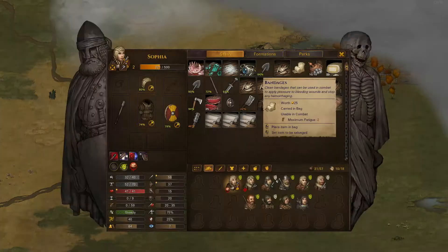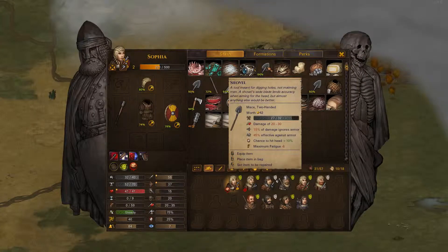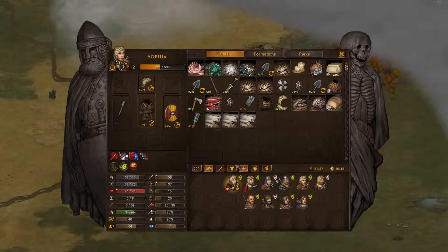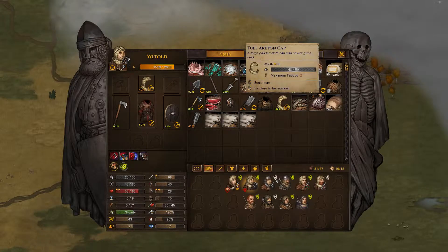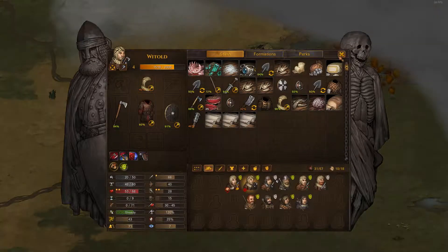Before I forget, we need to mark this stuff to be scrapped, because we're not going to use any of it. The cleaver too, I guess — I'm not really going to use that. The hand axe should go to our axe man, because he did some good work last time. Mark some stuff to be repaired if it's damaged, so we can keep it in good shape. That should do.